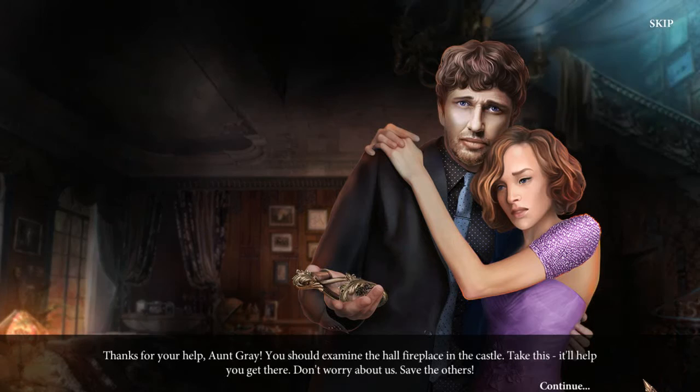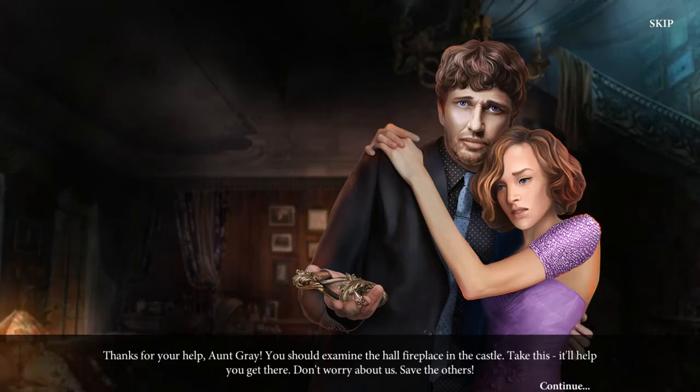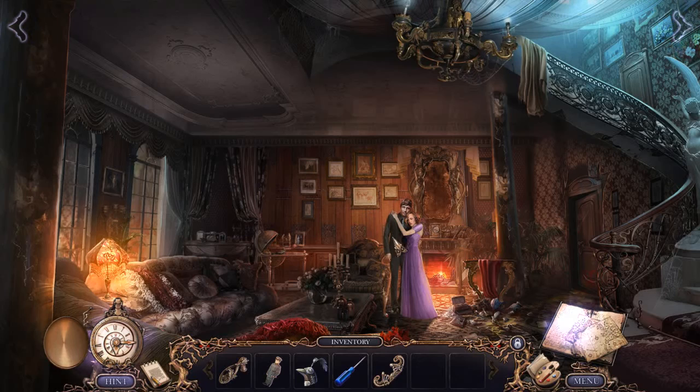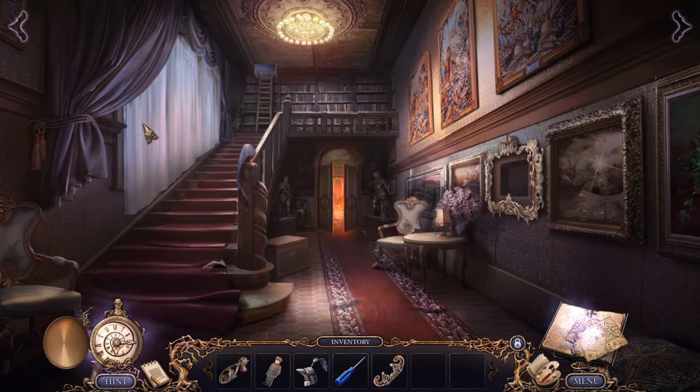Hi. 'Thank you for your help, Aunt Gray. You should examine the hall fireplace in the castle. Take this — it'll help you get there. Don't worry about us; save the others.' Everybody was definitely dressed up fancy for this family dinner. Oh, where are you gonna go? Oh, I actually kept the screwdriver too. I'm quite happy that I was able to save them — that's good news.